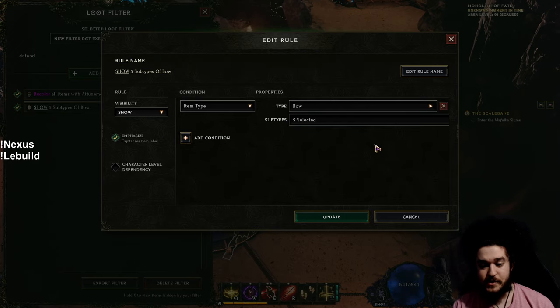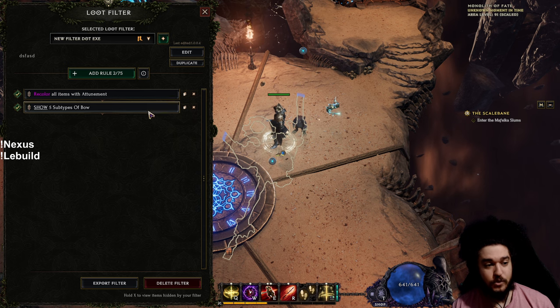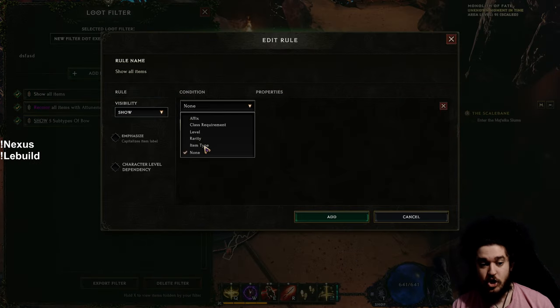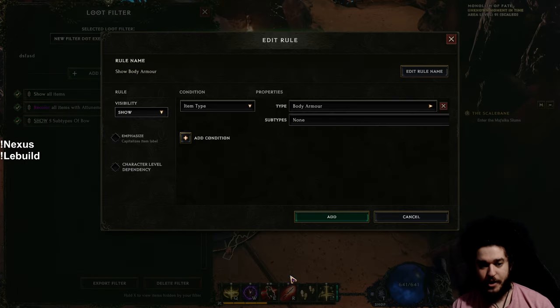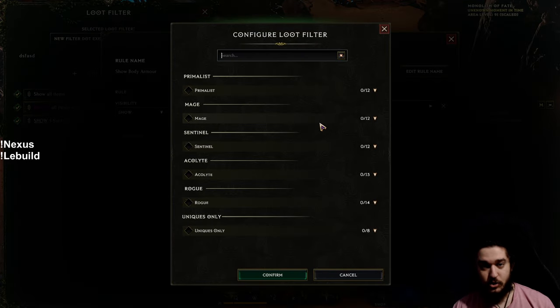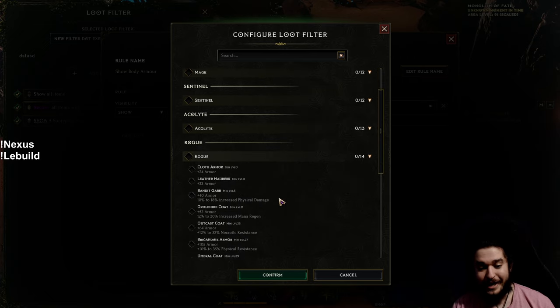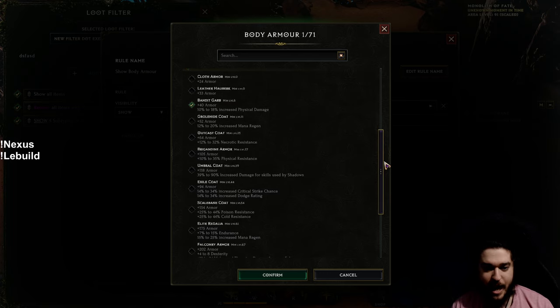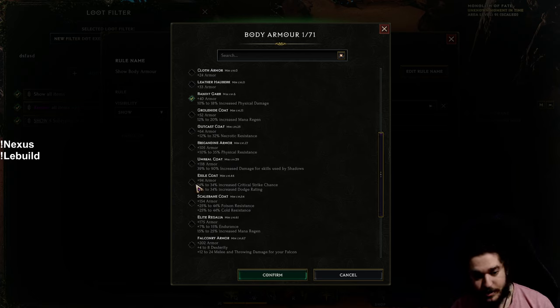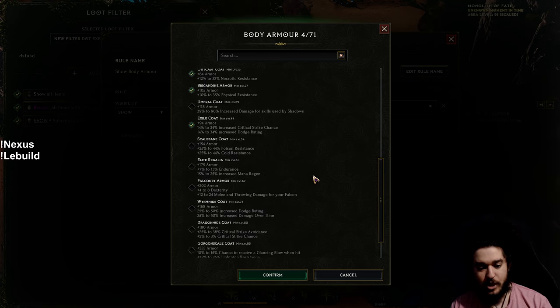Going back to the loot filter: not only can you show bow bases and affixes you want on the bow, you can also do this for all your equipment. Add a rule, add a condition, and go into body armor. You're a Rogue, so click Rogue and now you have a beautiful breakdown. If you're playing a crit build, you can scroll down — physical is a generic damage type, and right here Exiled Coat has crit chance.